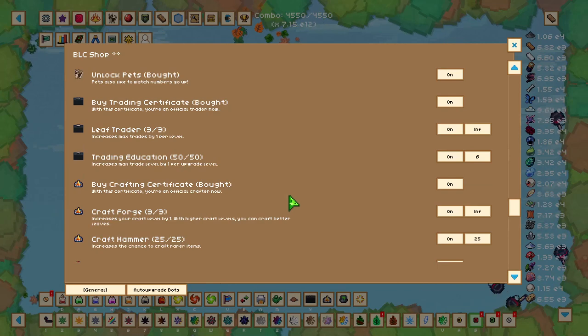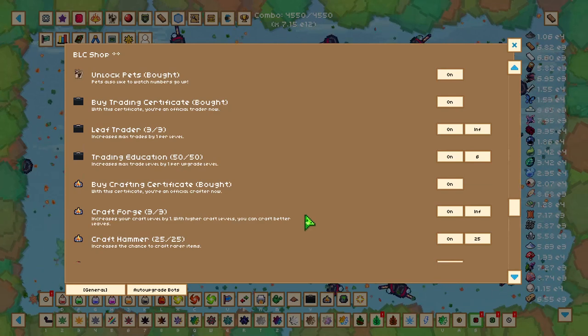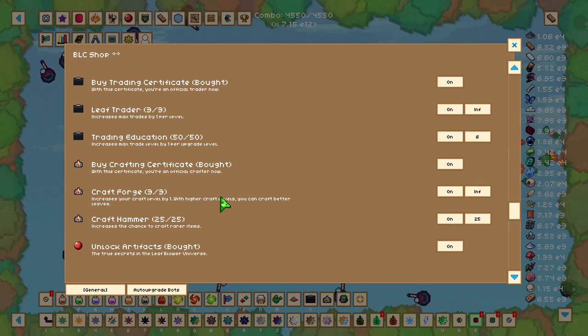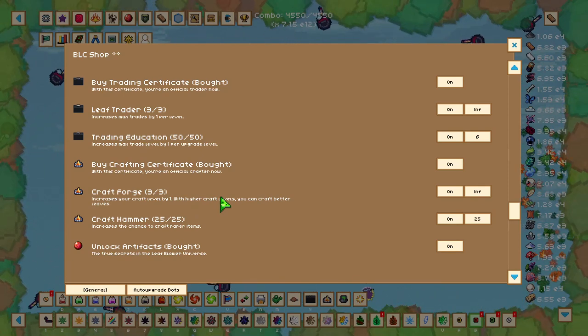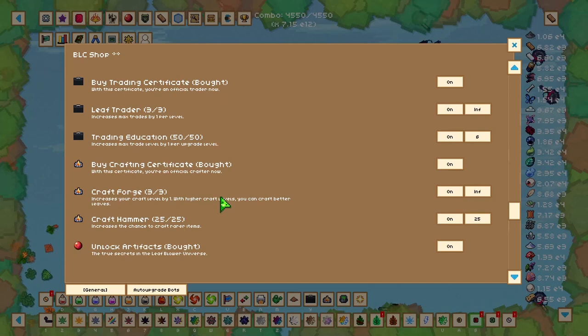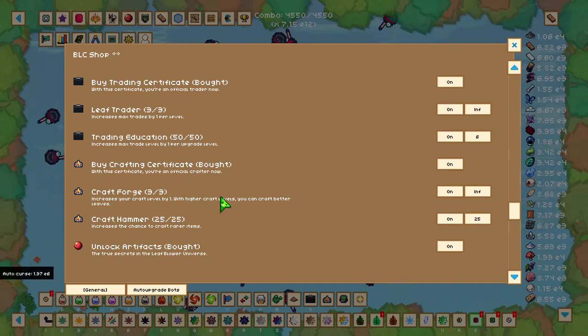Now we get to the biggest and most important of the four mechanics: crafting. Leaf crafting is one of the most significant mechanics in the game, and from when you first unlock it all the way to the late end of the game, it remains one of the most relevant things to focus on.